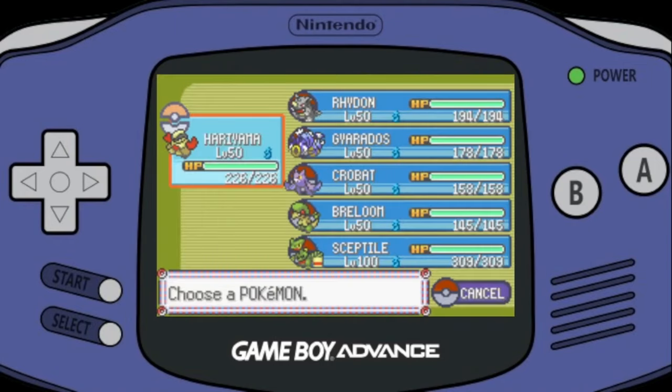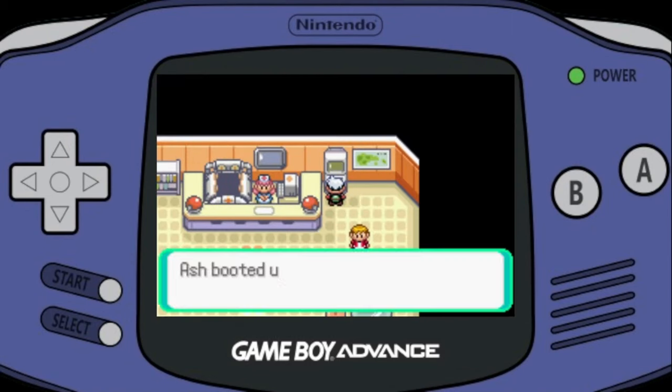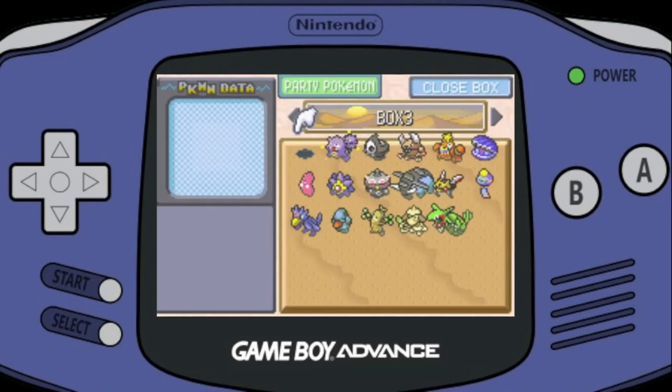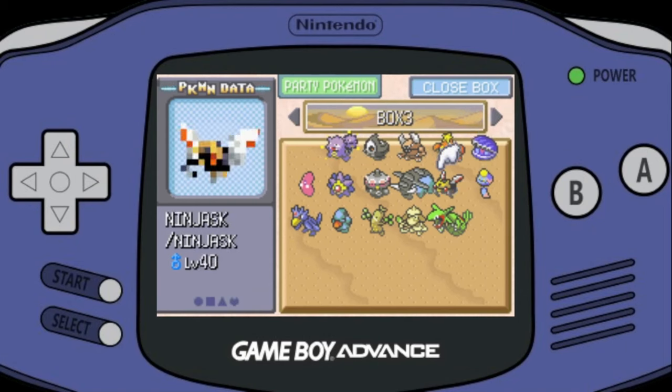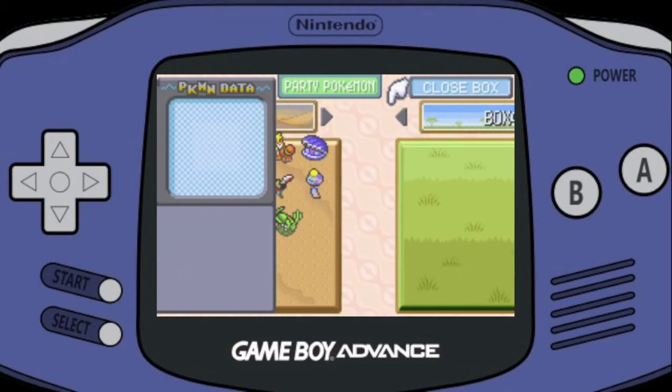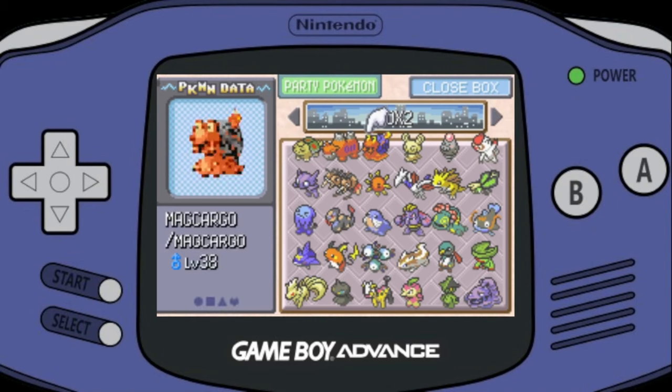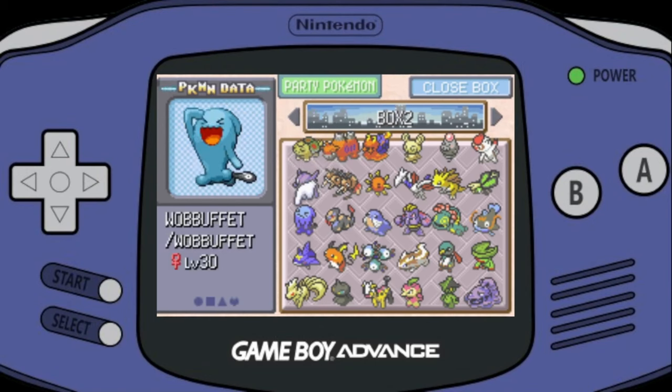Let's see what party I had. They're all level 50, so I must have been doing something in one of the towers. Let's see what Pokémon I've got. I don't think I had any shinies — back when I played this I didn't really know what a shiny was. In Gen 2 I got the shiny Gyarados but I just thought that was part of the story, and then I got a shiny Nidoran — can't remember if it was male or female.